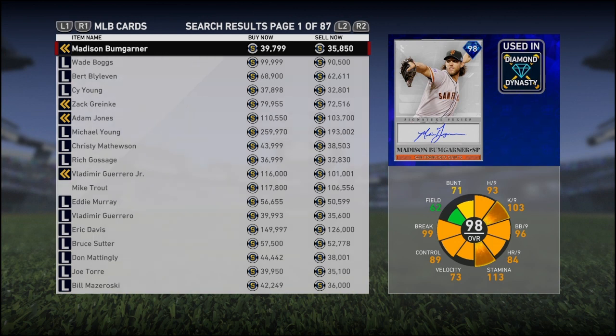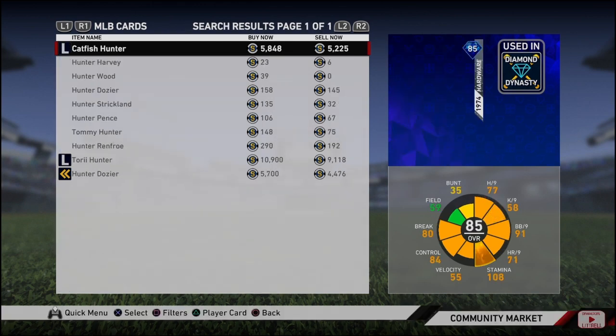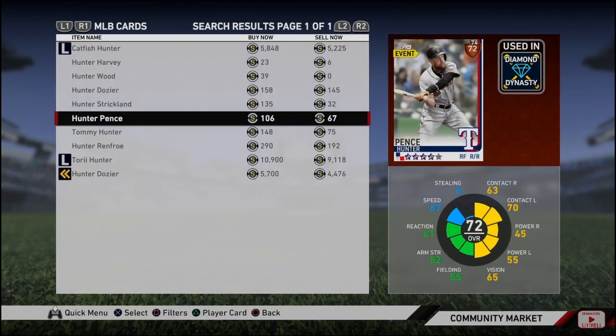Next we have Hunter Pence. Obviously not many people have caught on to this one, but I could see it going well for him. He's hitting .316 with seven home runs. Seven home runs really doesn't reflect those power stats yet, so I could really see Hunter Pence going silver. He's three points away as well, but three points really isn't that much when his hitting should be really upgraded. Right now he's only a bronze hitter, but he's hitting more than a bronze hitter to me. So if you want to invest in some Hunter Pences, it could be a smart move.